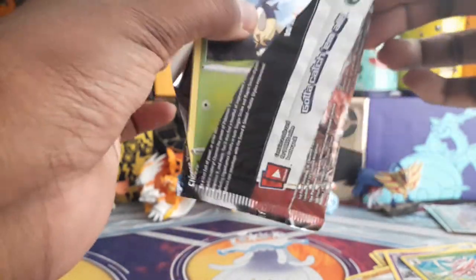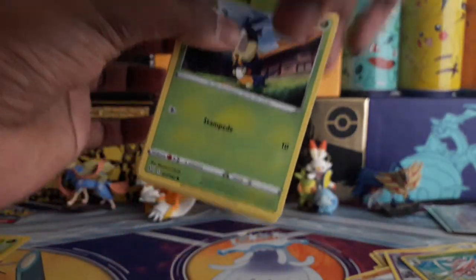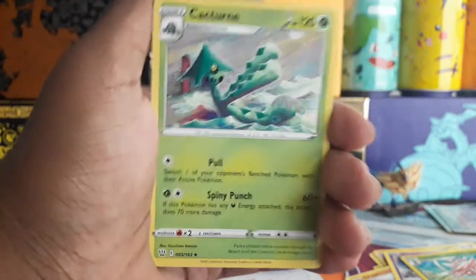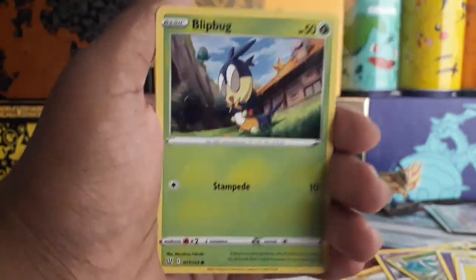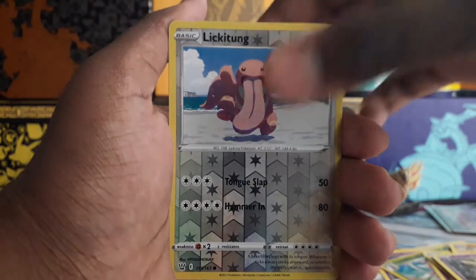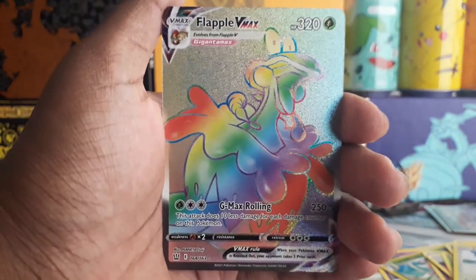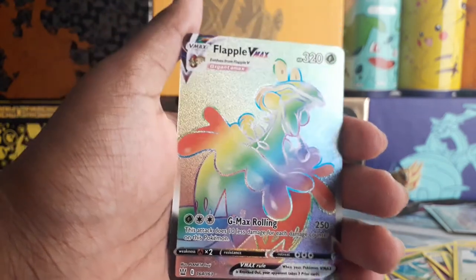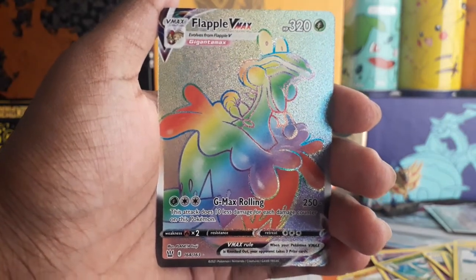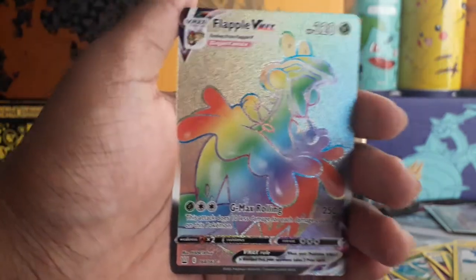And the last pack now. Energy, Cacturn, Level Ball, Single Strike Energy, Blip Bug, Pawn Yard, Mine Key, Sizzleapede, World Toy, Licky Tongue Reverse — and the last card. Oh my goodness! Flapple VMAX, Rainbow Rare. I can't believe I've gotten another one — this is insane. I definitely do not have this card. I'm going to sleeve that up very quickly, but carefully.